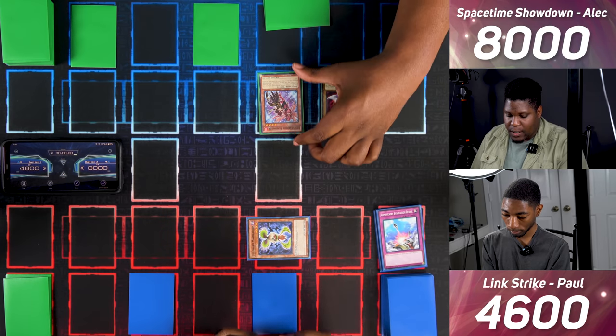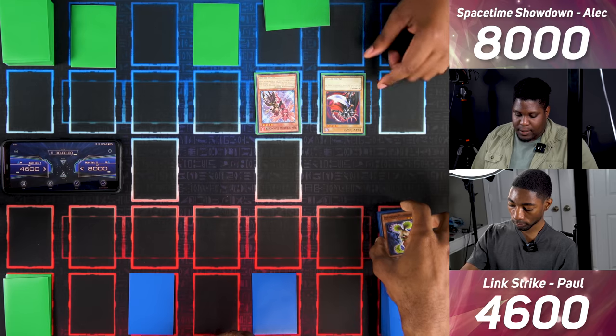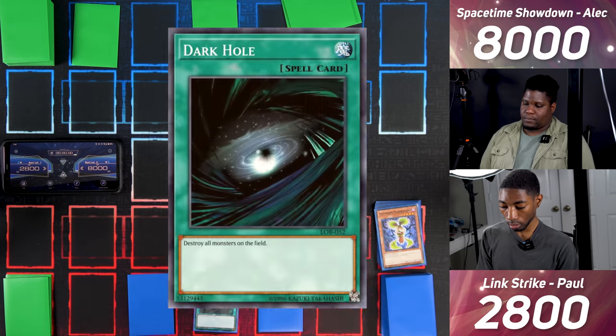I enter battle — Red Sparrow attacks Mandragora, then Dark Blade attacks directly for 1800. We both know what's coming next — I pass. I draw and activate Dark Hole, destroying everything on board.